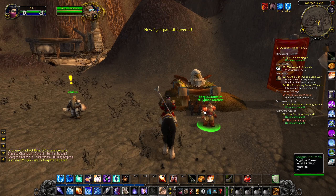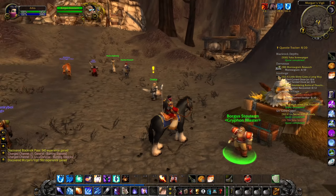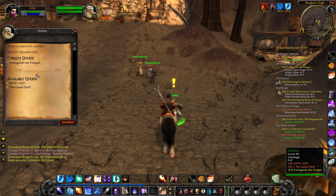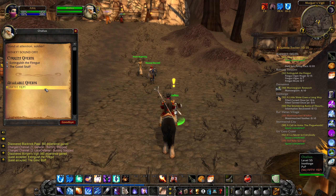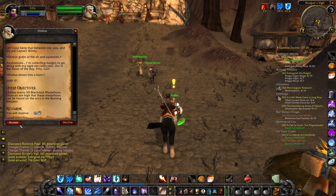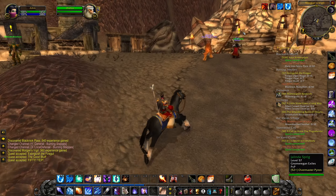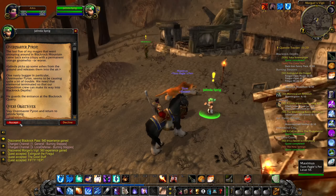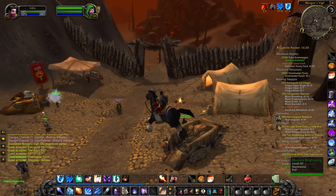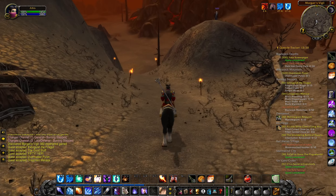We have Morgan's Vigil right here. Let's go ahead and get this flight master, which will connect us back to Stormwind and all the other flight paths in the Eastern Kingdoms. Let's pick up all the different quests — we can pick up these two things, and then we need to collect 50 Blackrock Medallions from the Blackrock orcs around here. We have some other quests too — some are dungeon quests, but I'm going to pick them all up now and get rid of them later.